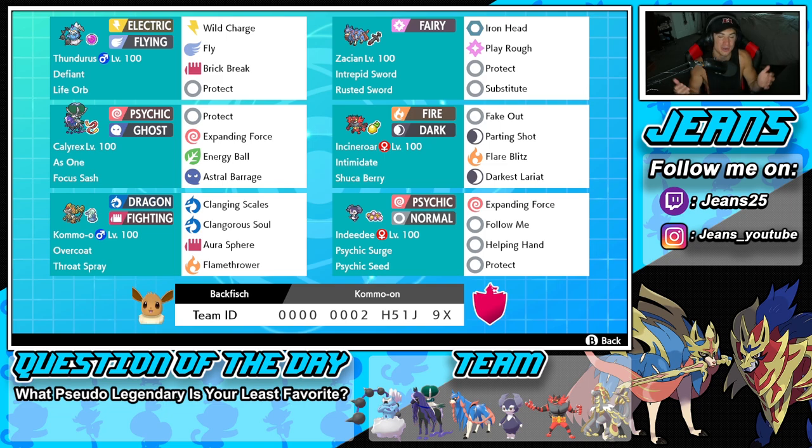Bottom left is the reason I picked this team - we got Kommo-o with Overcoat and Throat Spray. He has Clanging Scales and Clangorous Scales to set up and get this Pokemon rolling, because one of those moves actually boosts every single one of his stats, which is absolutely amazing. Then we got Draco Meteor for STAB and Flamethrower for our lone coverage move. Cannot wait to showcase him to his fullest potential.